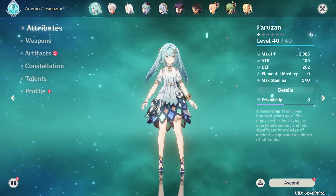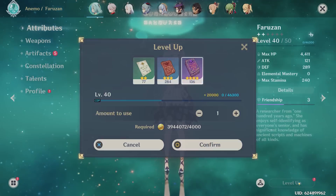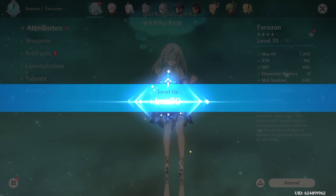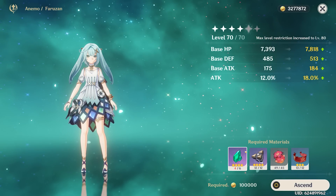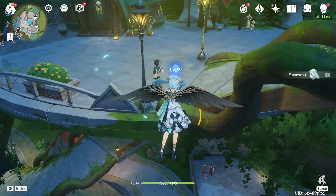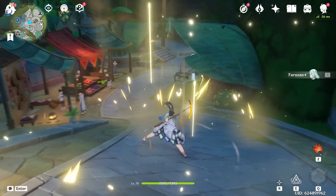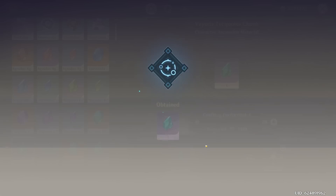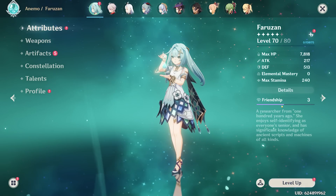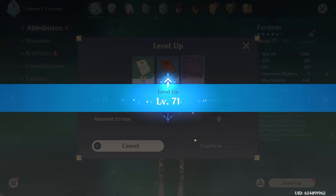Let's start on the ascension quest. She hit level 70 and I can ascend her to level 80. I swear to God, one day I'm going to remember to actually craft these amethyst chunks, because it's honestly just becoming iconic of this series to forget crafting them every time. And now we can ascend her to level 80. Her ascension stat was attack percent, which is a little bit weird to me — I feel like she doesn't really scale with attack percent, but I guess we'll see.